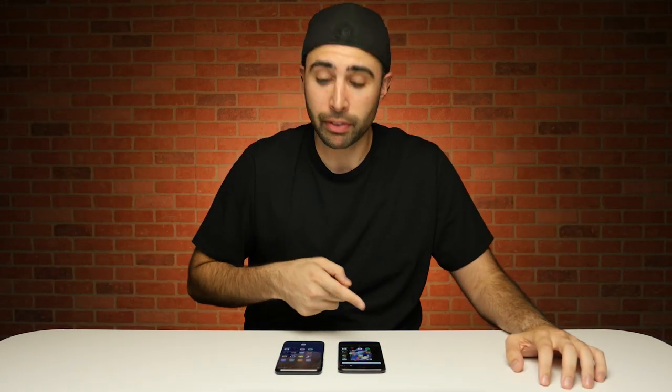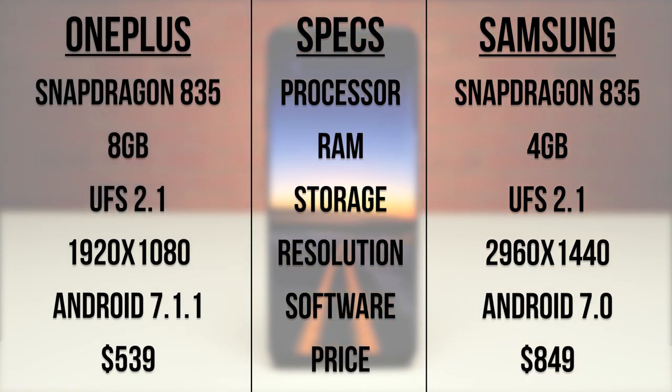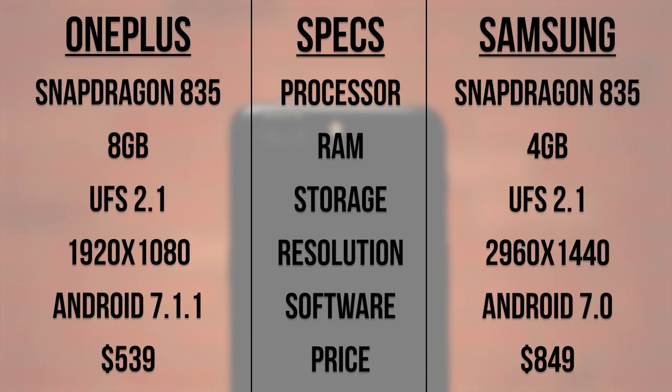On to the speed test — today we're pitting the OnePlus 5 against arguably the most popular Android phone right now, the Galaxy S8. These phones share some similarities on the spec sheet, with both being powered by the Snapdragon 835 and both using UFS 2.1 storage. Of course there are some differences, with the OnePlus having double the RAM at 8GB, so it'll be interesting to see not only which one is faster, but how big of a difference there is, especially in that first lap since on paper they should perform roughly the same. Let's get right into it.